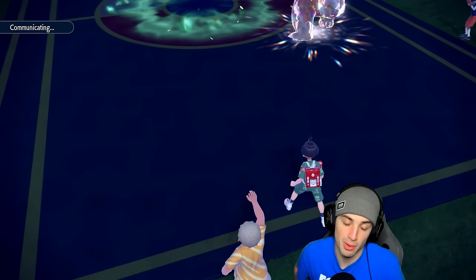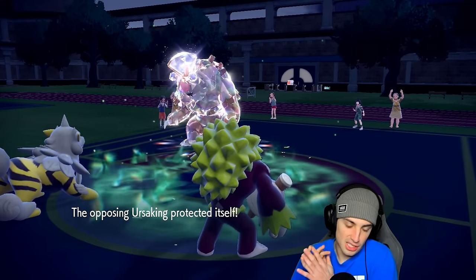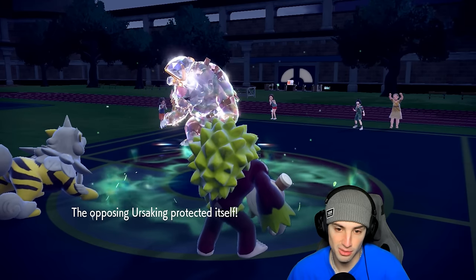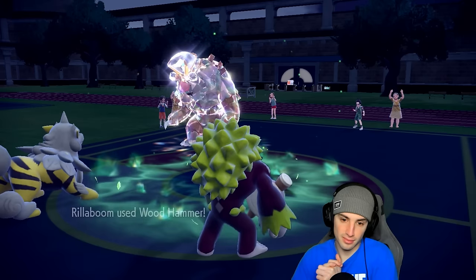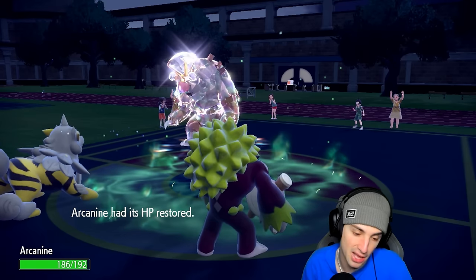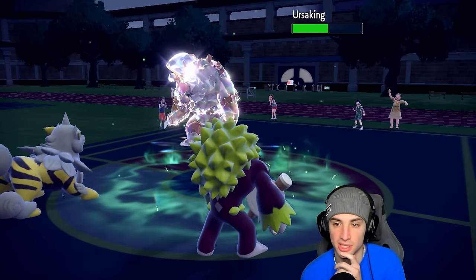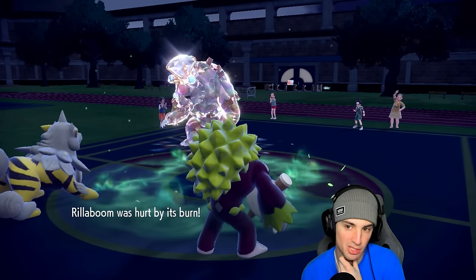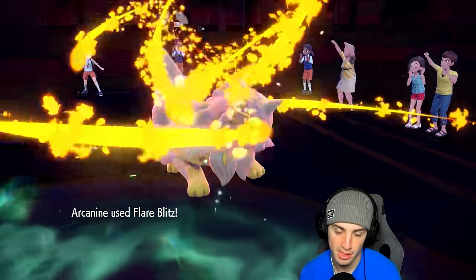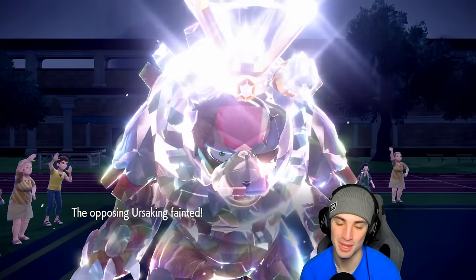I'm going to go for Flare Blitz and stick with Wood Hammer — let's look to wrap this match up. They Protect — smart play to get terrain HP back, but we also get that HP. I could Protect Arcanine but I don't think there's a need. Keeping Flare Blitz and Wood Hammer going. Flare Blitz might KO straight up — it's cutting it close. Flare Blitz lands and we get a crit anyway, making life easy. We win that match — sitting 1-1!